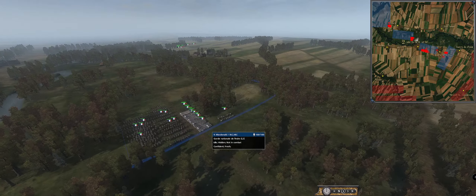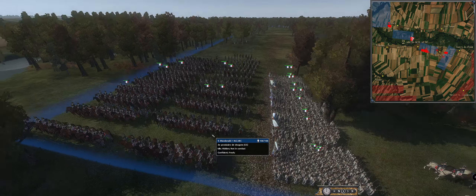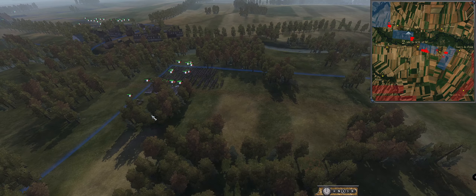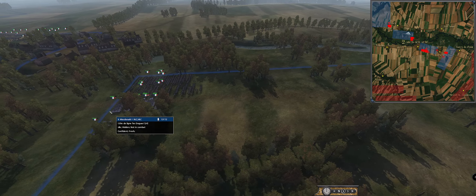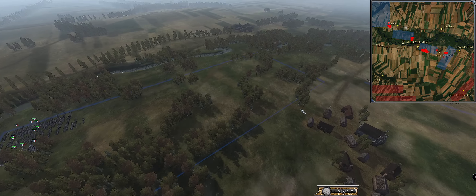And then there is MacDonald. He's one of the new nine-pointers. He's got very affordable cav — lots of provisional dragoons and things like that. His infantry is also quite affordable, which makes him an interesting nine-pointer.